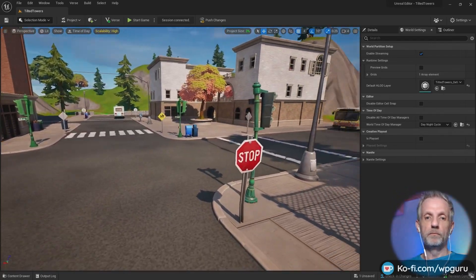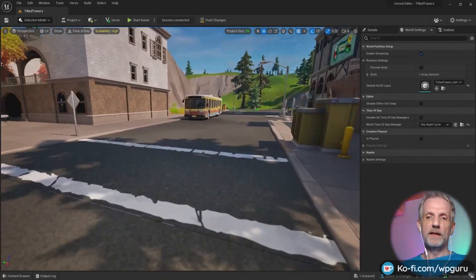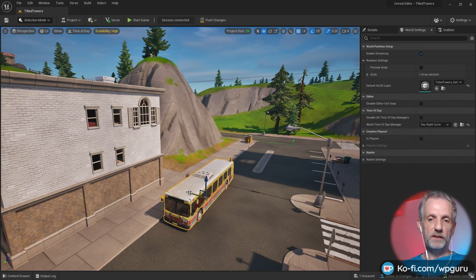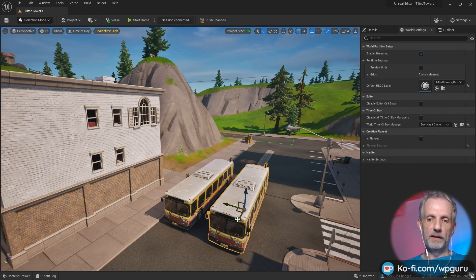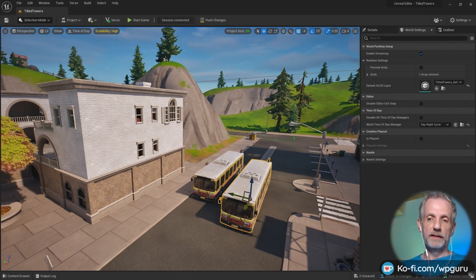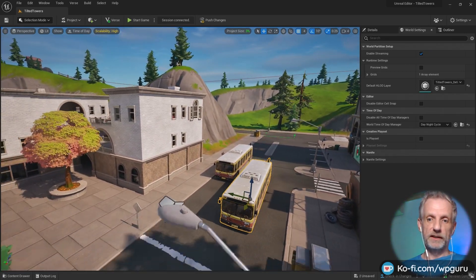Of course, I can also move things around. If I think that bus is awesome but I'd like a couple of copies of it, I select it, then alt + left click and drag to make a copy and then move that forward. You can also hold shift down while moving something — that'll move the camera with it, which is kind of cool.